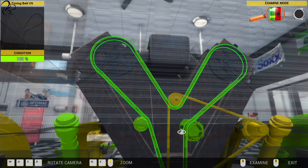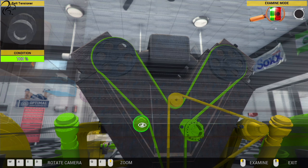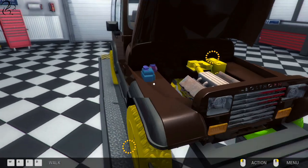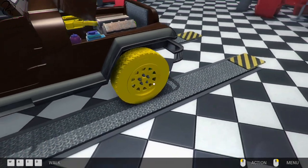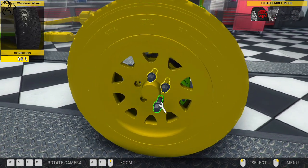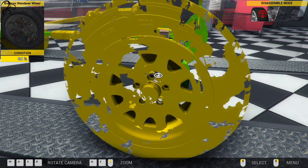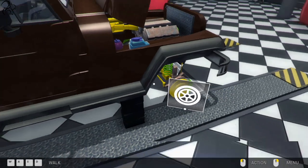What else have we got while we're here? Replace the belt tensioner - that's the serpentine timing belt tensioner. It's on 100%, so I'm going to assume I did that. Then there are wheels to check. Repair the front right brake caliper - I'm assuming this is the front right. Let's get this off. Front right brake caliper is on 100% - that's been repaired. Repair the rear right brake caliper. That's this one - that got repaired as well.